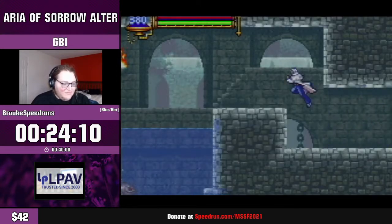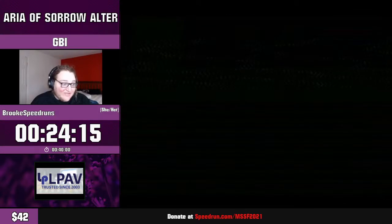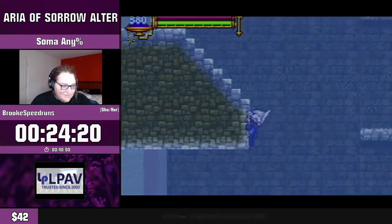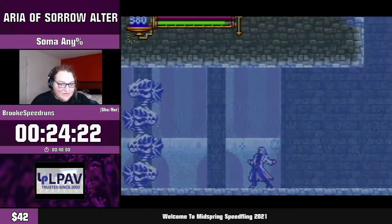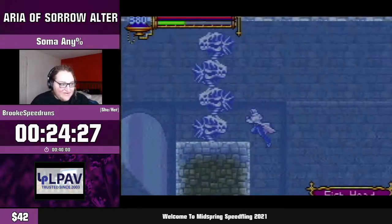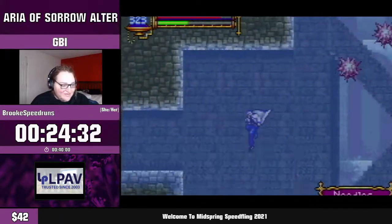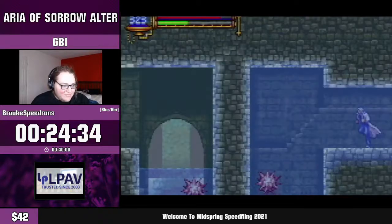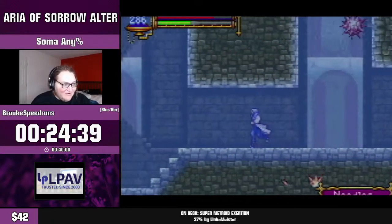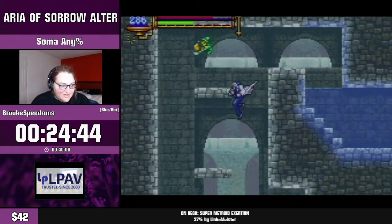One cool speed tech you'd normally see in Aria runs is sliding into doors — it opens them very slightly faster; you can slide into a door and it'll start to open, as opposed to backdashing in vanilla Aria where backdashing into a door would not start to open it. Here's a cool thing: if I take damage I sink a lot faster, and because I picked up the bonus potions it's not really a big deal.